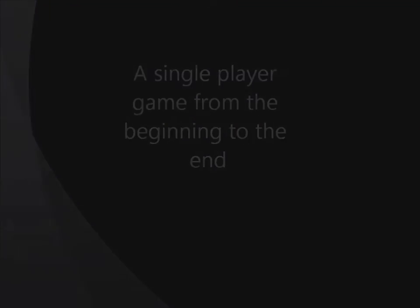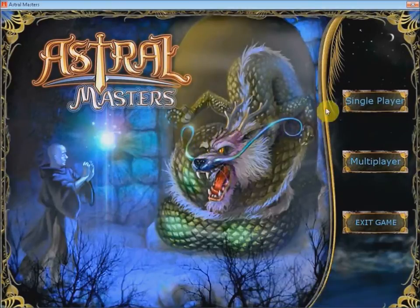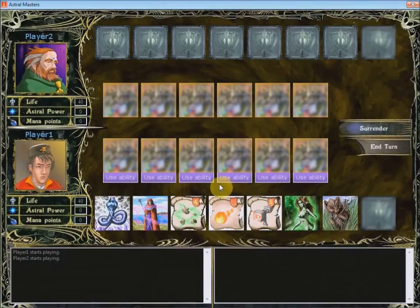Now an explanation of a single player match. We have 40 life, 0 astral power, and 0 mana points. To increase our astral power, we need to sacrifice a card. Let's sacrifice a card with a large cost.